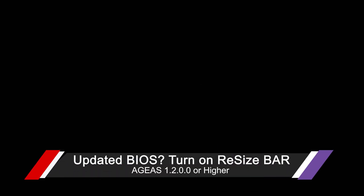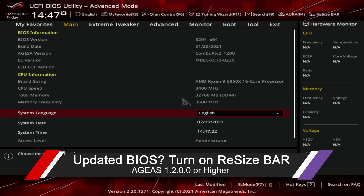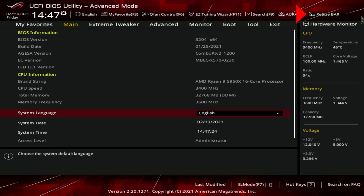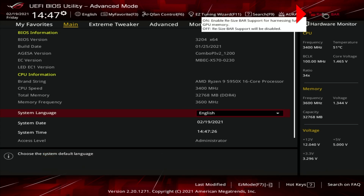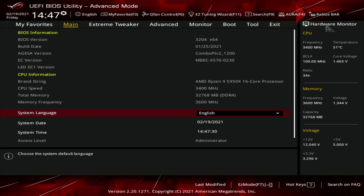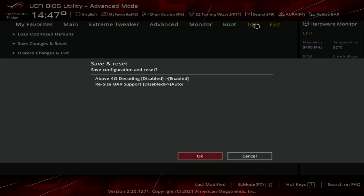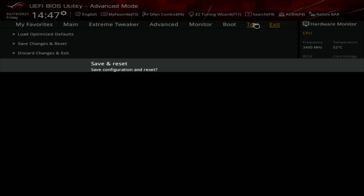I'm going to enable the Resizable BAR — the AMD Smart Access Memory feature — here on my ASUS motherboard, and it is super quick and simple. In the upper right-hand corner it says 'Resize Bar.' Use the mouse, click that, select 'On,' then navigate over to Exit and save and reset. It's going to enable, set this to auto, do its thing, and then you're done.